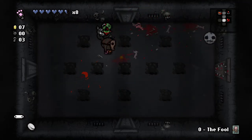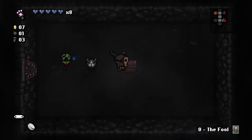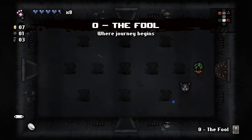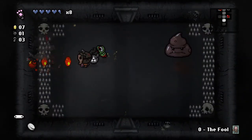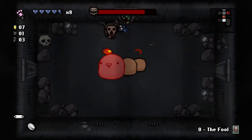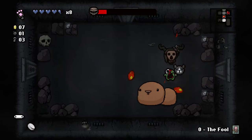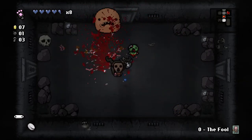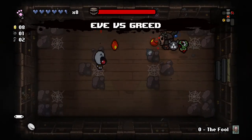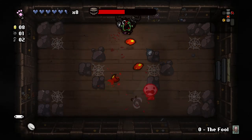I'll go to the curse room and hope we get something good. I found pills — it's not good. Could have used the fool card to get out of there easier. Oh that was good — we just knocked the Dingles back into the spikes there, saved me actually fighting them. I'm going to check the shop. That's really not too bad — thank you Mask of Infamy for saving me there from damage.